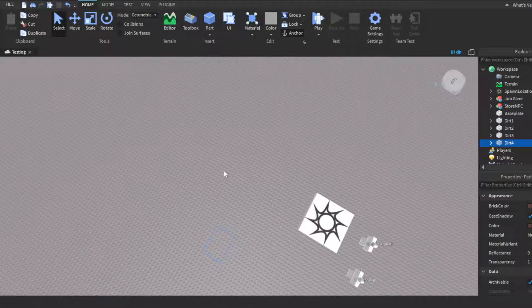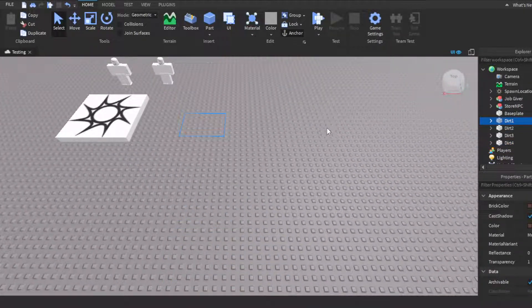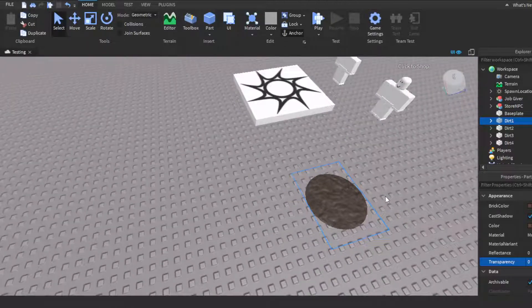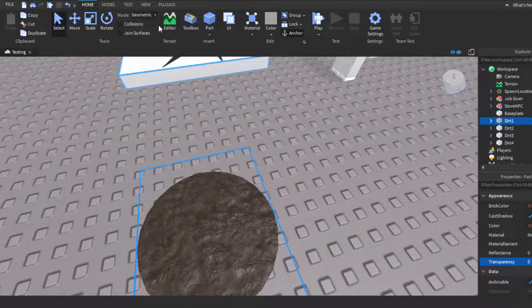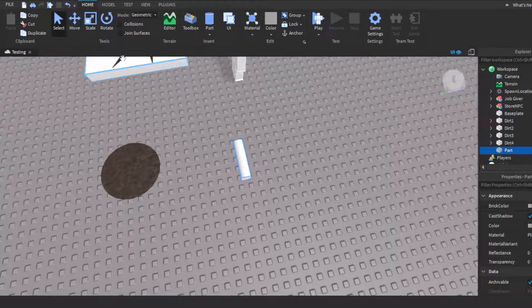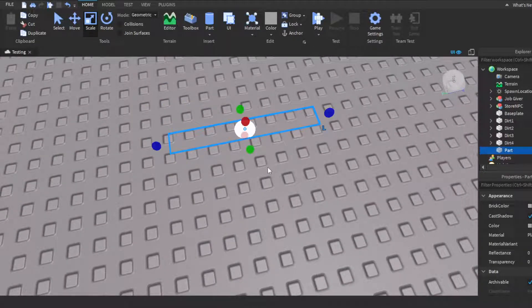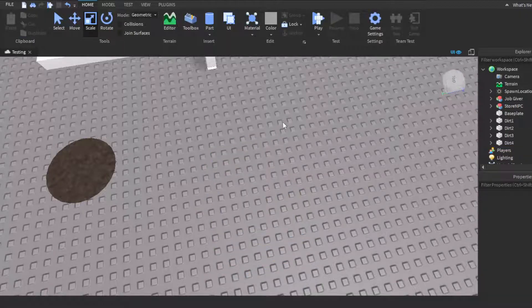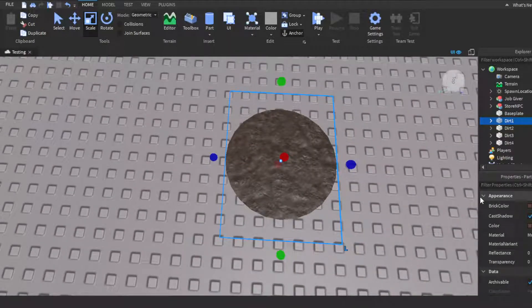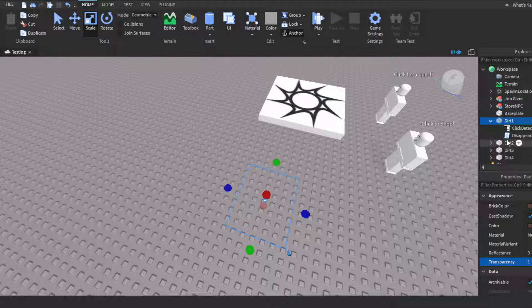In the workspace we have four pieces of dirt with transparency set to one, so they're invisible right now. To set them up, just make one part as a cylinder, scale it down, rotate it, and give it a brownish color with the mud material. Then duplicate it however many times you want. I used four pieces. Once they're set up, set them back to invisible.